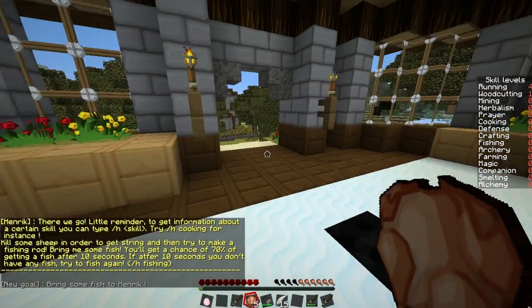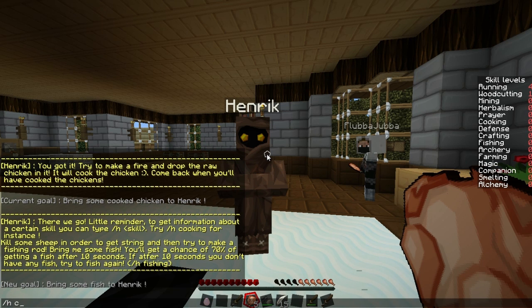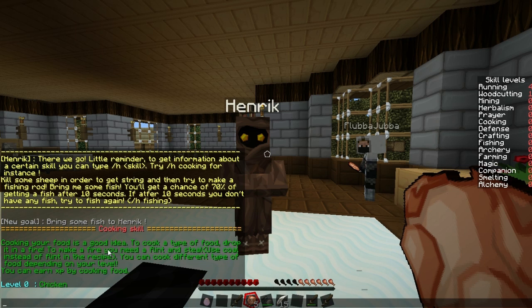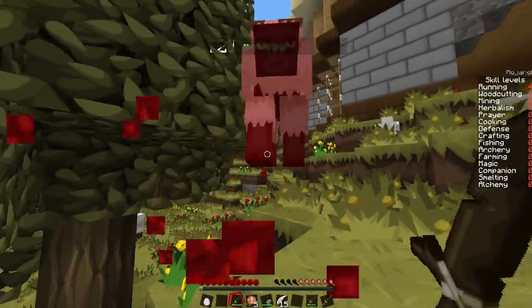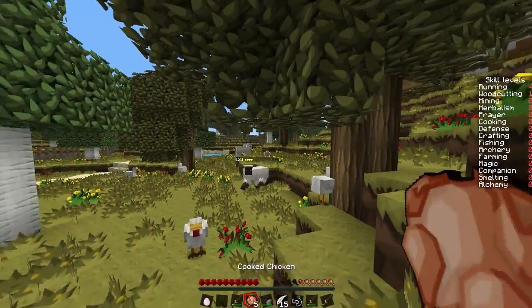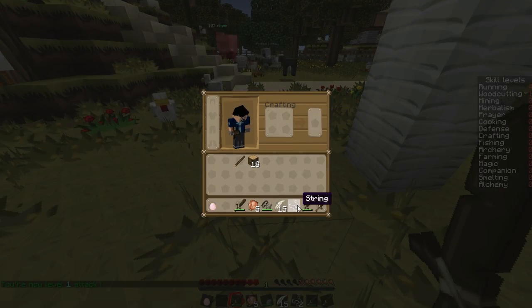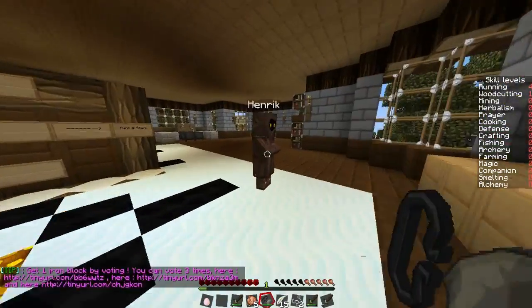Little reminder: to get information about a certain skill, type slash H bracket skill — try slash H cooking, for instance. Now kill some sheep to get string, then make a fishing rod and bring some fish. You'll get a 70% chance of getting a fish after ten seconds; if not, try again. The way you get string is you beat up these sheep. The cool thing about these plugins is you can make your own crafting recipes — wool can make string. You only need two pieces of string. Fishing rod is a diagonal of three: you need three sticks and two string.